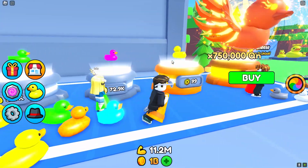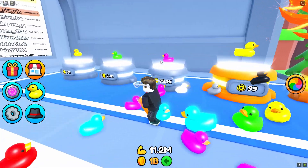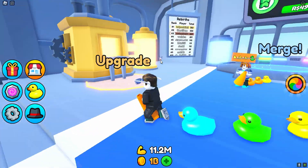You can actually buy the green and the pink duck here. There's also the yellow moss duck if you want to buy that for Robux, but you really don't need to. You progress honestly pretty fast in this game.